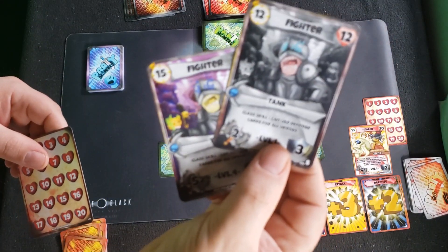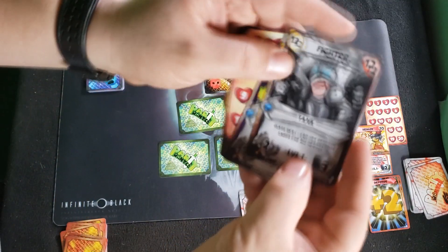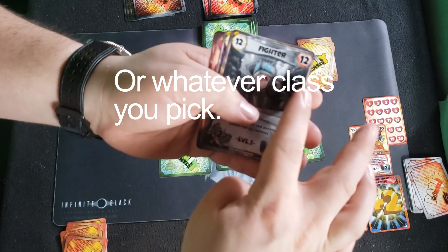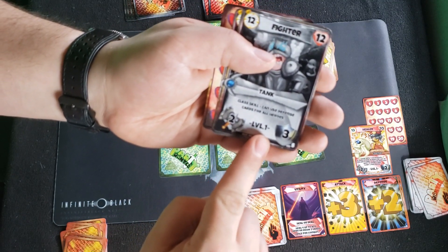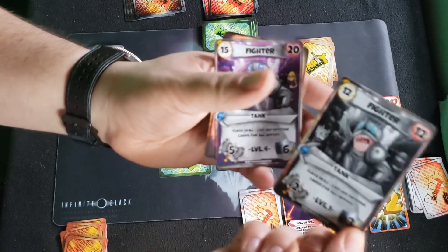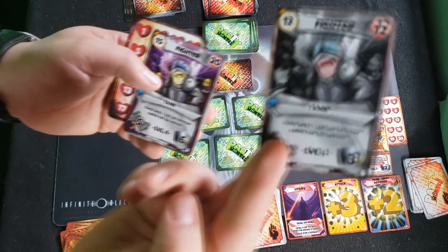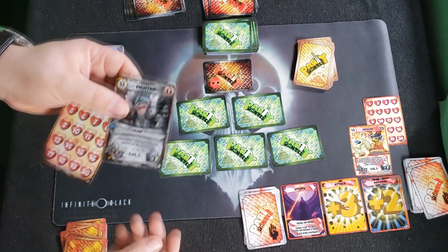Next, you have two player cards and they are double-sided. Each one says 'fighter' and has a speed — if you're a D&D player, that's your initiative — and a heart, which is how many HP you have. But they have a different level, and the stats change from level 1 to level 2, so make sure you start with level 1. Take the 3-4 card and put it off to the side for right now.